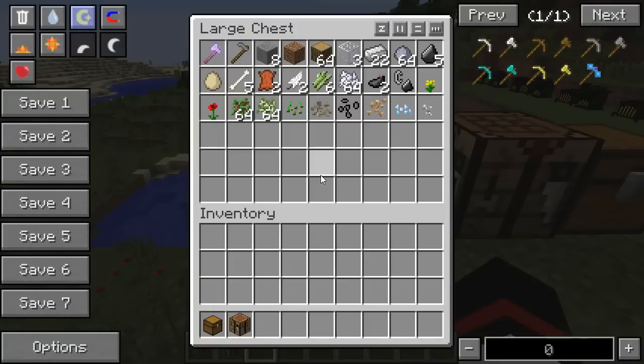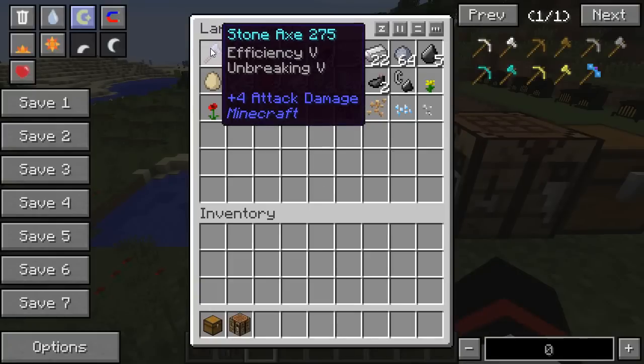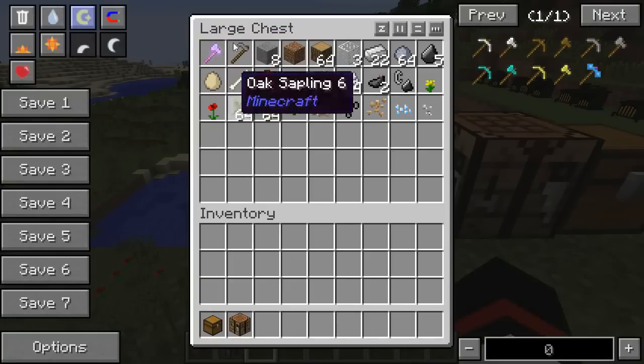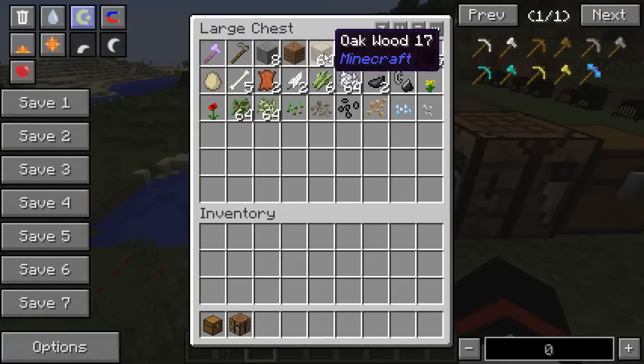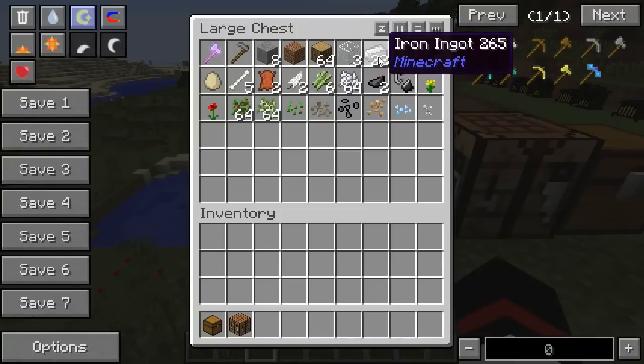Basically all the things you need to get started are in the chest here. You're going to need some form of axe, a hoe, about eight stone, a piece of dirt, a stack of wood, three glass, and 22 iron.